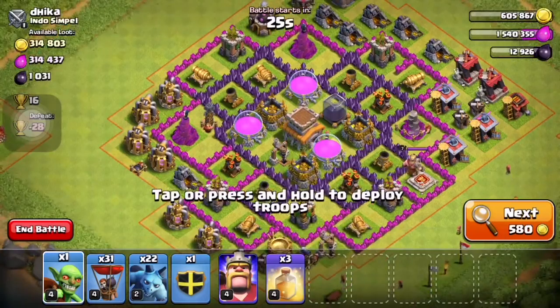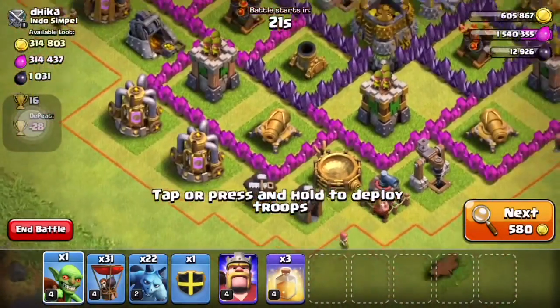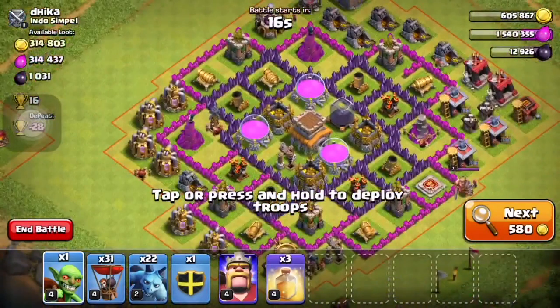This person's base looks good. Let's just look at where their air defenses are. There's one here, and archer towers can hit air units but they don't do much. There's one here and one here, so they go on every side of the base.